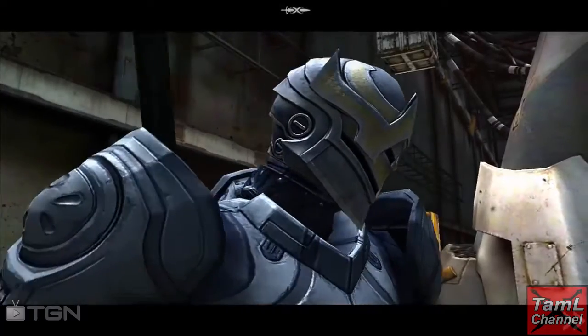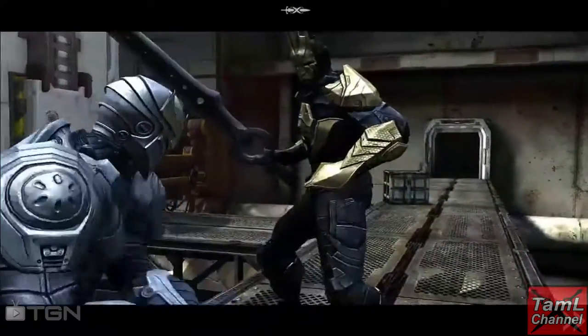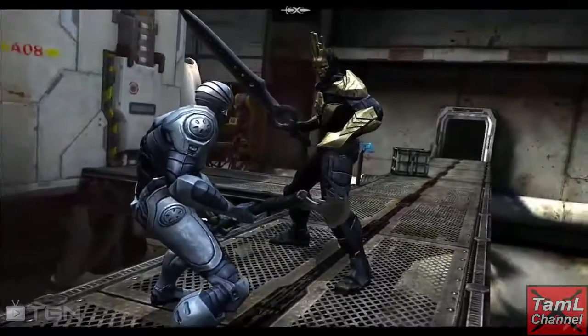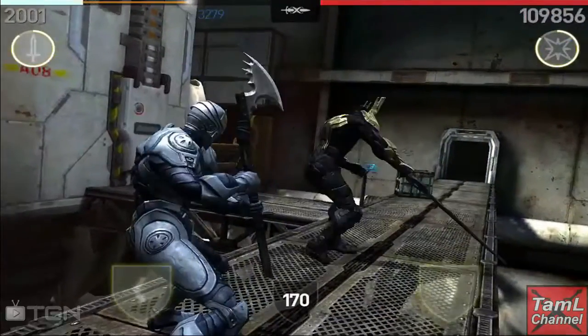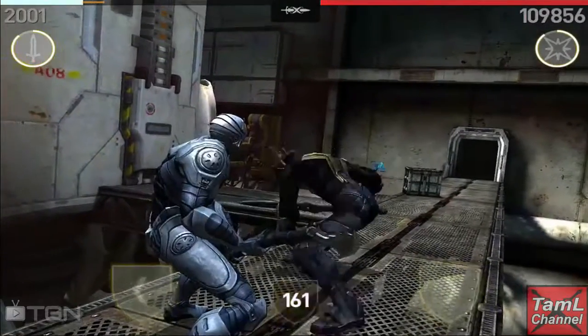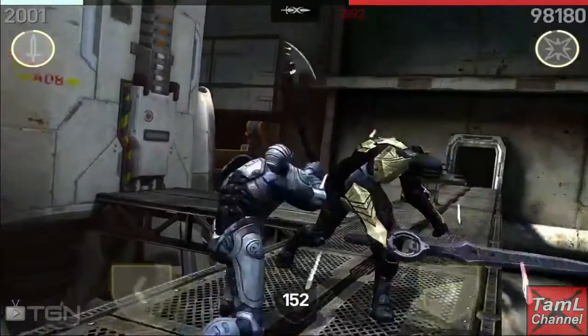Hi guys, I'm Tamil and today I'm going to show you my final boss fight with the Worker of Secrets. I finish him off quite quickly with the pressure heavy weapon, and I've upgraded this weapon to level 10 — it's got a 3600 attack.